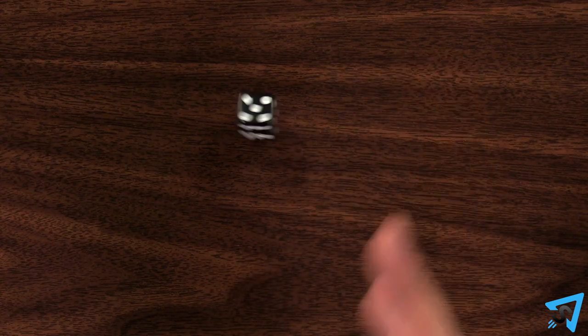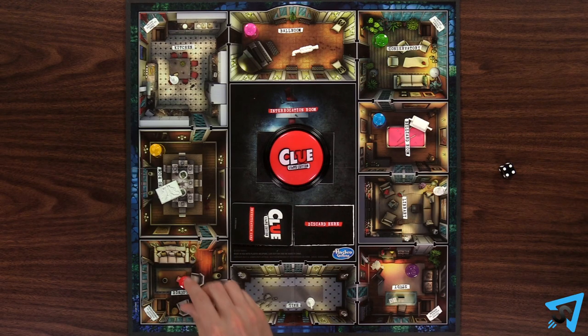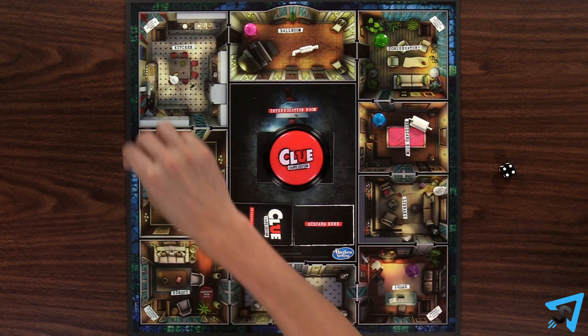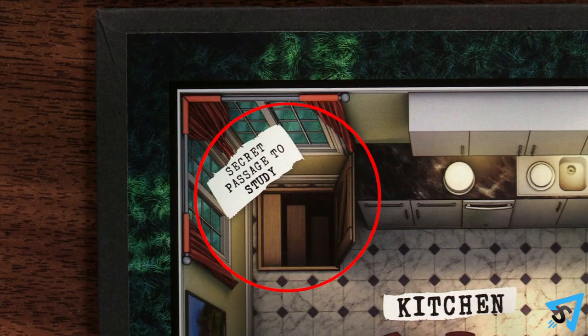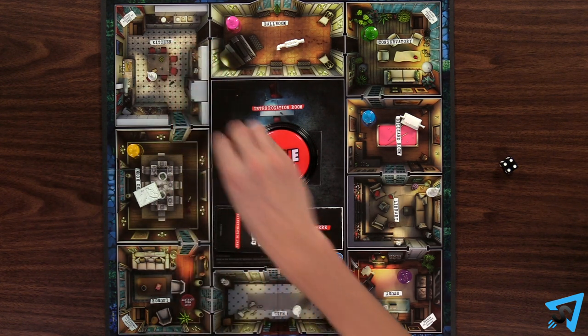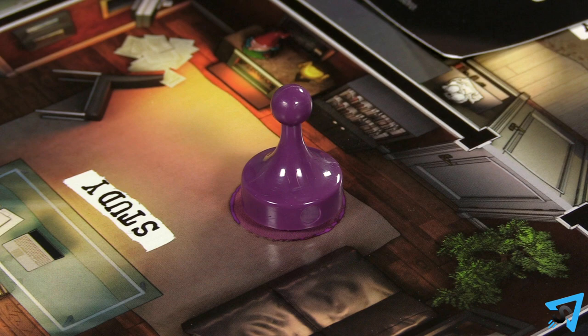On your turn, roll the die and perform one of four actions. Option 1: Move your character token a number of rooms equal to or less than the number rolled, either clockwise or counterclockwise around the board. Option 2: Use a secret passage to move your token from your current room to the room it is connected to. Option 3: Stay in the room your token is already in.